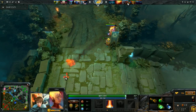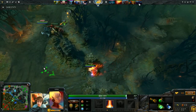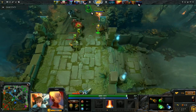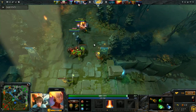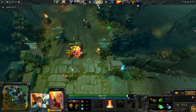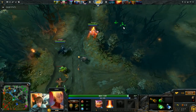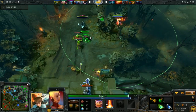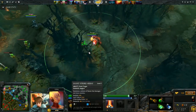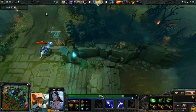We did have a jungling Ursa as well as a Phantom Assassin. The Spectre guy decided to last pick Spectre - he was asking PA to swap and PA said no. Then he picked Spectre and got really angry. So now he's pulling. We have a pulling Spectre with a PA, so I was pretty happy about this. I will max out Dragon Slave first over Light Strike, because Light Strike doesn't really need to be leveled up.